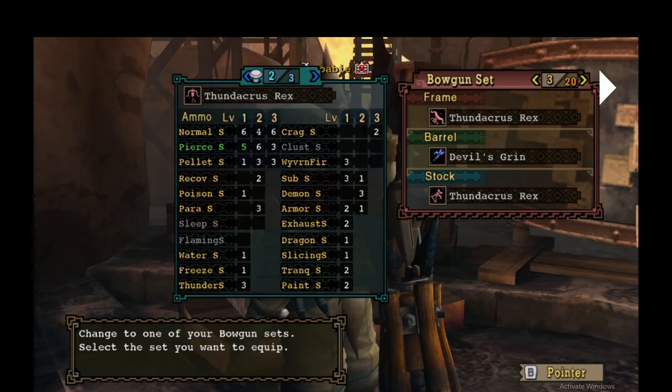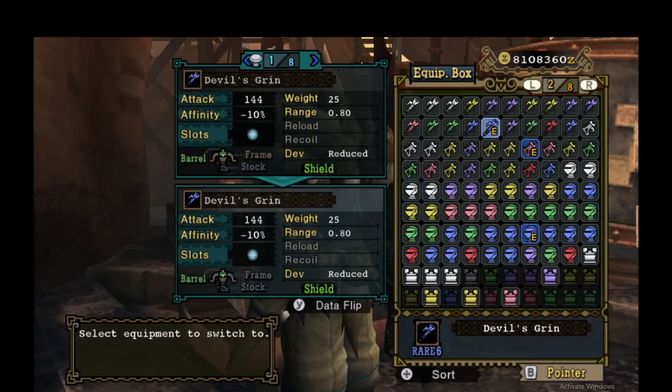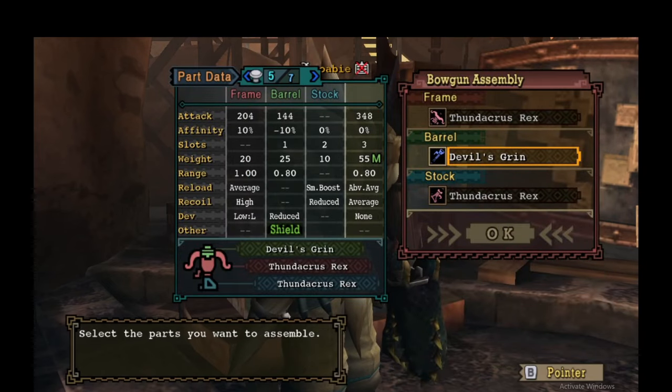So here it is — this is my gun, my pet gun. I think most people don't use this gun. It's Rex Grin Rex. It loads five, eight. We ignore Pierce three — Pierce three is kind of a bad shot. Just take my word for it.